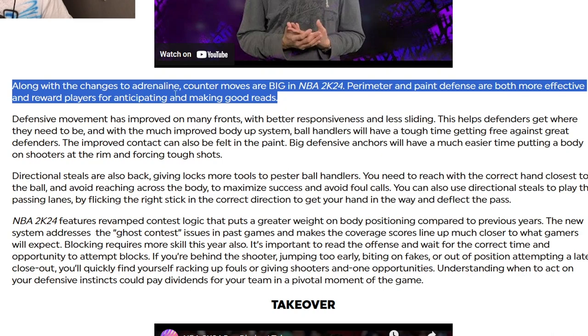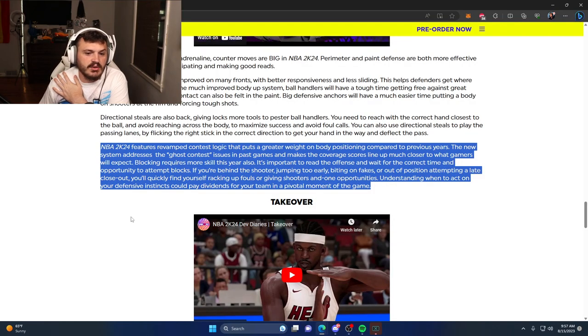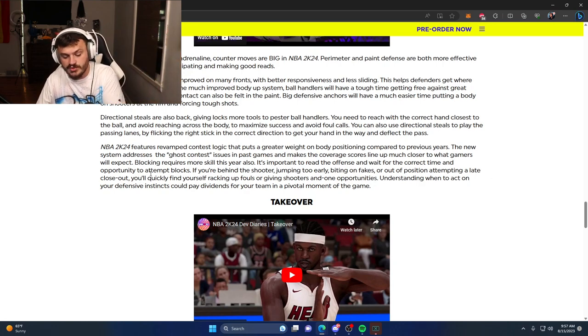Along with changes to adrenaline, counter moves are big in 2K24. Perimeter and paint defense are both more effective and reward players for anticipating and making good reads. The revamped contest logic puts greater weight on body position compared to previous years — the new system addresses the ghost contest. To get proper contests you have to jump at the shot, but jumping has also been causing more shooting foul calls since next gen launched, so I really want to see if they've cut down on that.